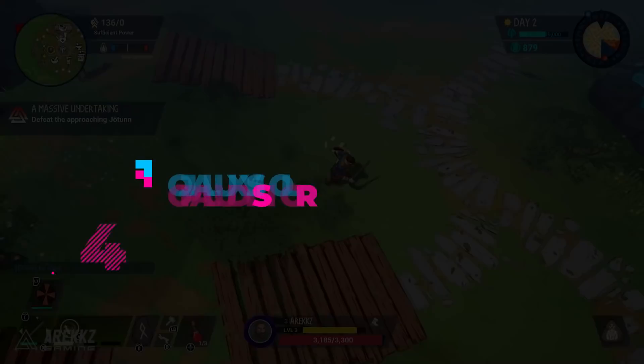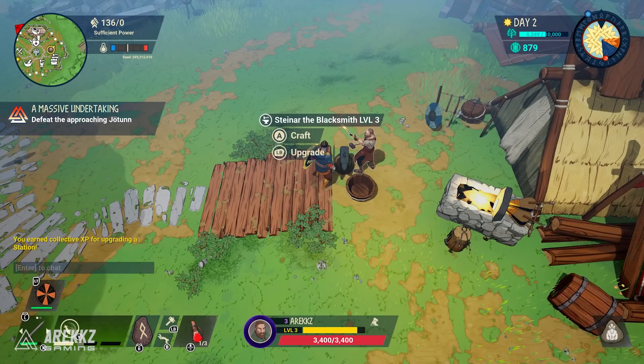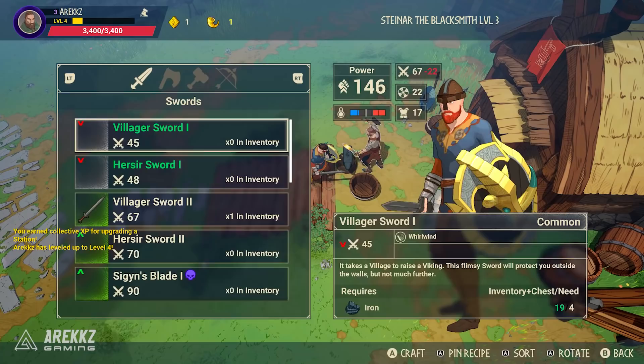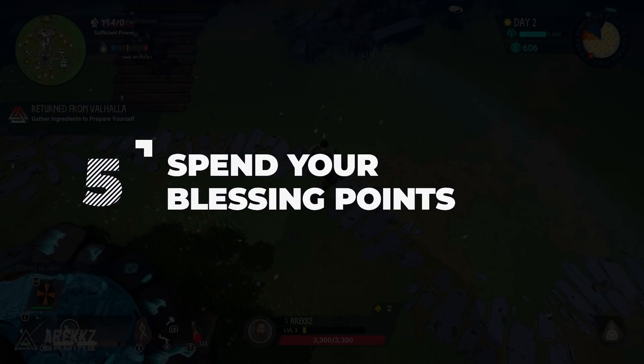Number four: as you go out and gather more materials and souls, invest in your village facilities. Upgrading the smithy lets you craft better weapons, the armorer gives better gear, the tinkerer better tools, and the trapper better potions. These all become incredibly useful later on — especially the gear when it comes to fighting the Jotnar — so use those souls and upgrade your village.